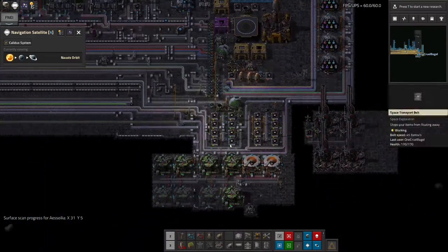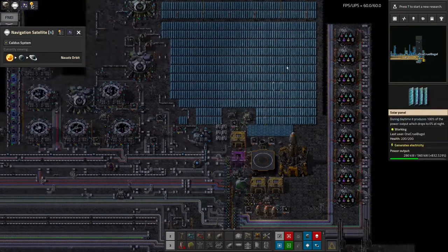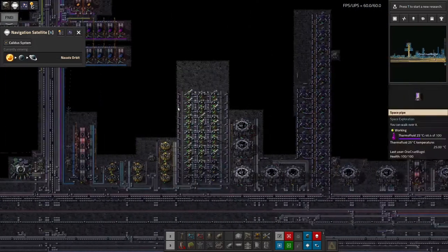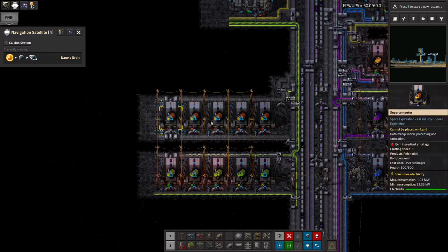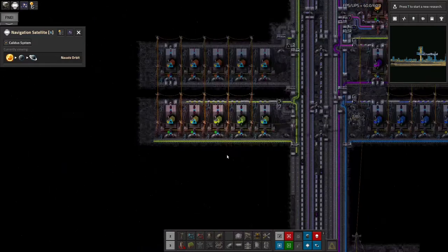So those are my main things done recently: the science has been upgraded to take the green science, the recycling has been drastically improved to actually produce useful stuff rather than just junk landfill — I probably should have done that a long time ago. And the green science is now working up here. The yellow science I haven't got working yet, but I've done a bit of thinking about that.